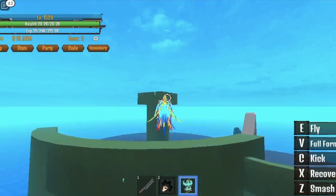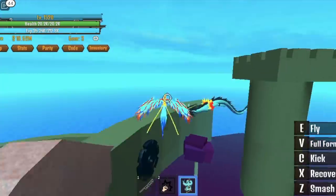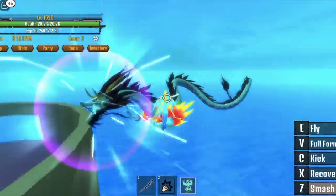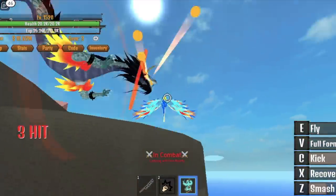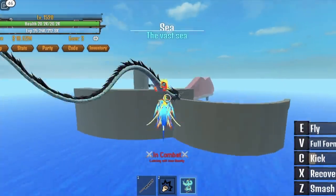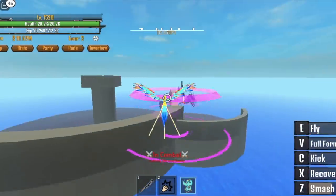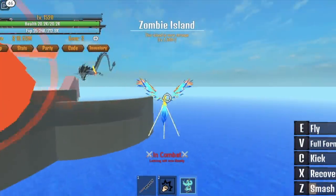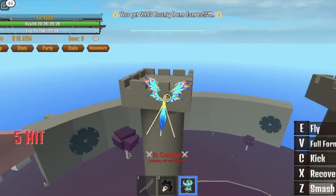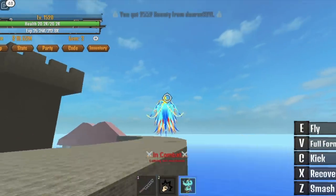We're going to start grinding in the zombie island. A Dragon Fruit user is trying to attack us. For me, it's very easy to defeat a Dragon Fruit user because it's a big target and has no heal compared to Phoenix Fruit. It can't run or fly away because it is already damaged. Don't try to take advantage of a lower level player.